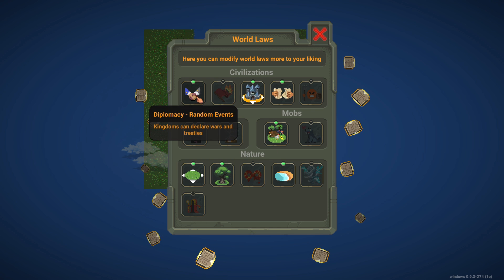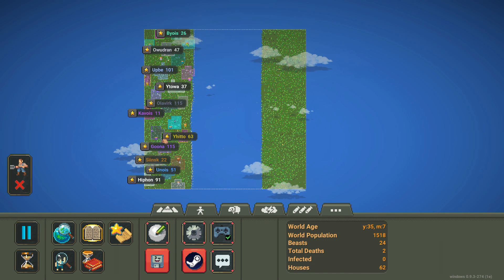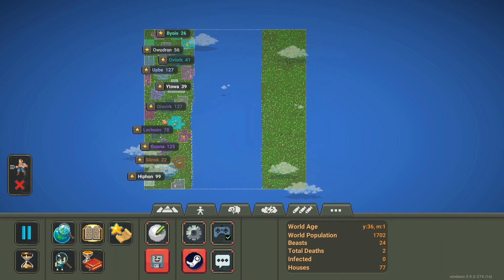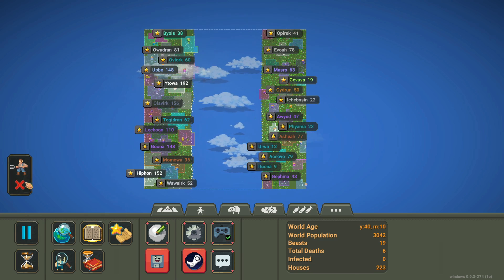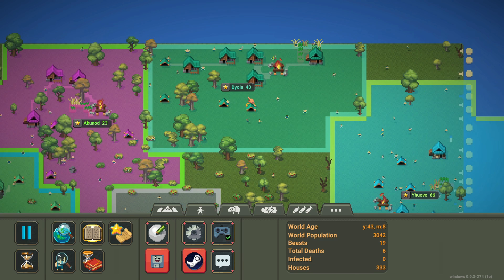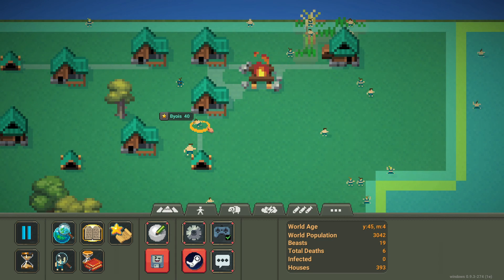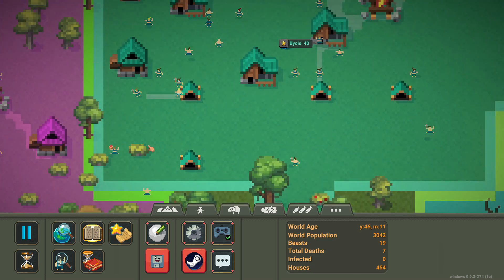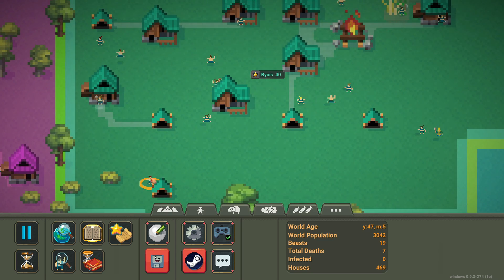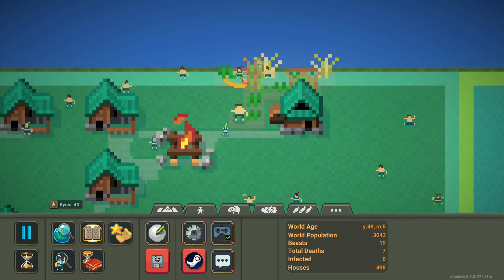I'm going to change some world laws real quick — getting rid of hunger, old age, rebellions, and diplomacy. Two thousand, spread them out... fifteen hundred, sixteen hundred, seventeen hundred. All right, and two thousand. Then we'll do the other side — all right, that's a thousand. Look at this giant boy! I love how they have all the little tools now; it's super cool — there's a guy with a little basket picking fruits, they've got axes, and I think there's like a hoe or a scythe.